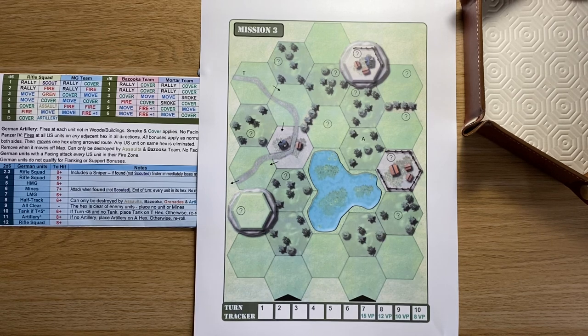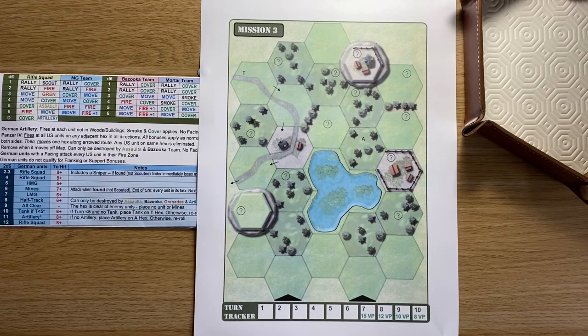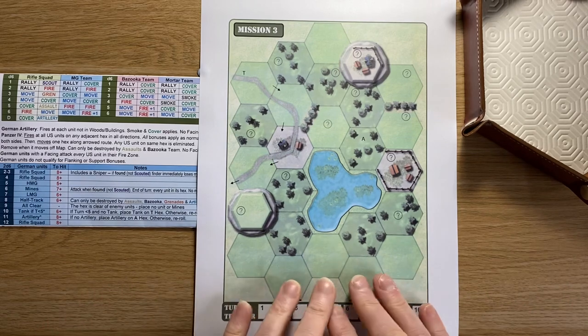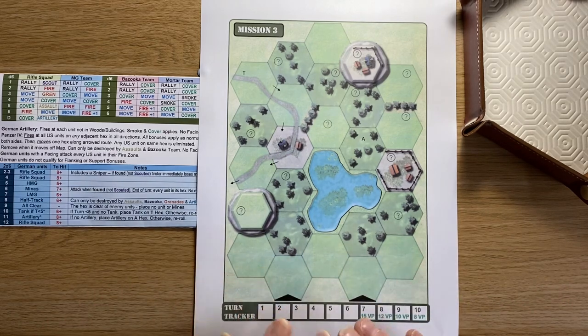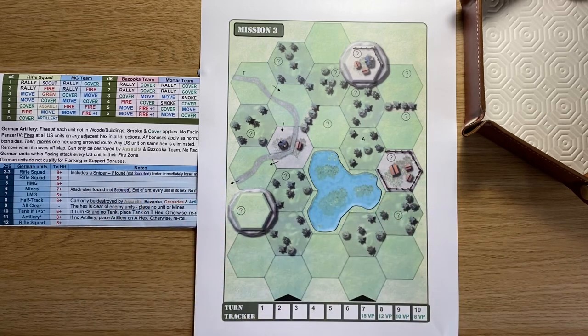There are also German snipers, who don't actually appear on the map — they're deemed part of a rifle squad. According to the chart, when a German rifle squad appears there's a chance it will have a sniper with it, and if so the sniper takes an instant shot at the unit that discovered that rifle squad. So with German tanks and snipers added in, there's lots of variety — every mission plays out very differently depending on which German units appear and where.